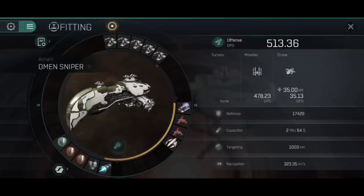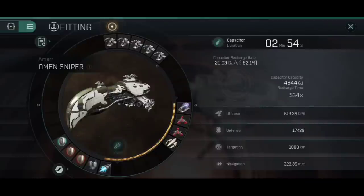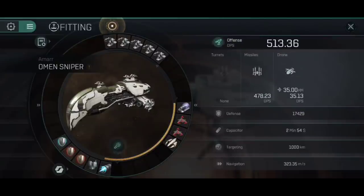Ultimately, this gives us 513.36 DPS offensively. Our defence is solid at 17,429 before we activate either of the adaptive invulnerability fields — that shoots right up with both active. All our resistances sit at around the 70% mark, which is pretty solid. The capacitor says 2 minutes 54 seconds, but that's with everything running — we're not going to have the shield booster running for long periods and definitely not the micro-warp drive the entire time, so we are actually a lot more capacitor-stable than it looks. For targeting, scan resolution is 511 millimetres, allowing us to lock on nice and quickly. Seven maximum locked targets is useful in PvE, and our base max velocity of 323.35 is surprisingly nippy for a cruiser — before we activate the micro-warp drive.